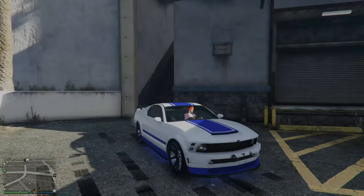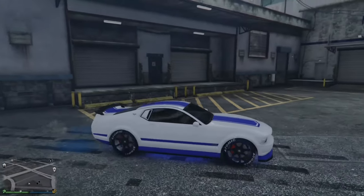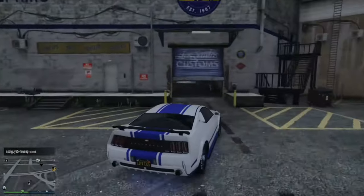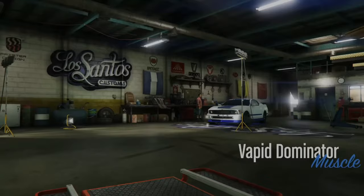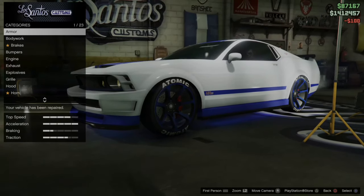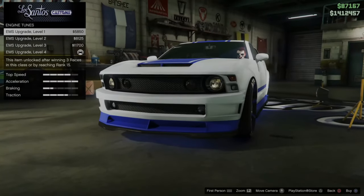Once you get yourself a muscle car, you can do a kind of wheelie or engine lift right away. However, for maximum performance — getting your car really high up — you need to go to Los Santos Customs and do an engine upgrade. Without an engine upgrade, you're not going to get your front end very high off the ground. So go to engine and upgrade it to the maximum.